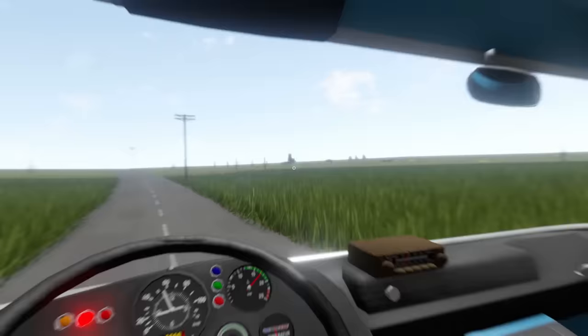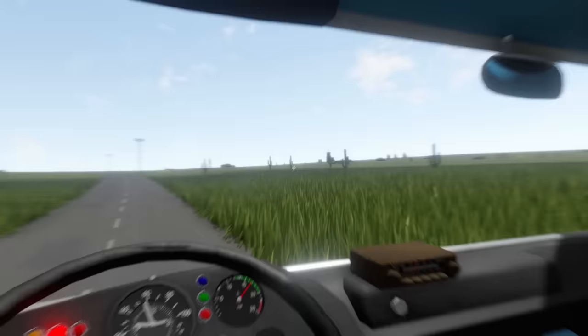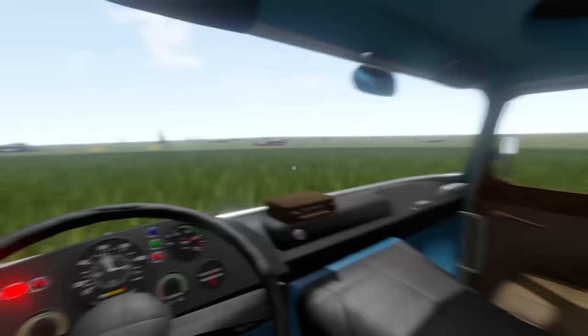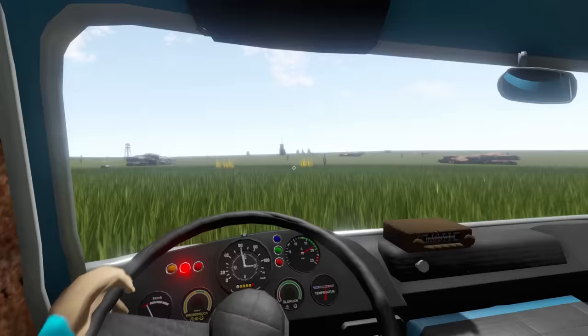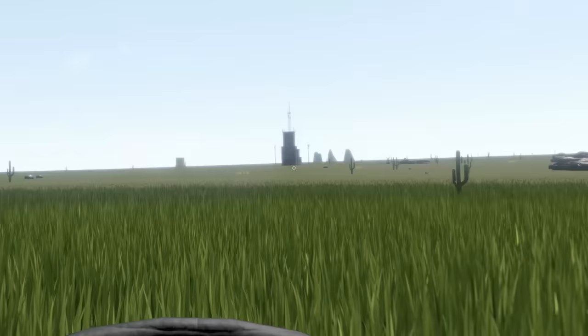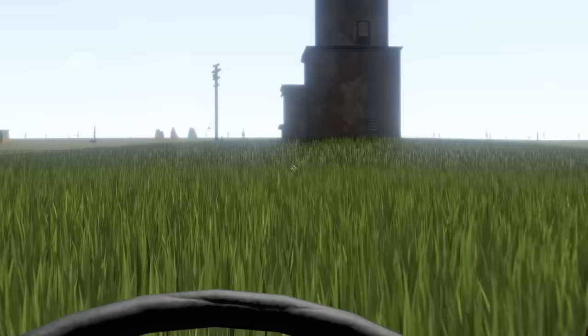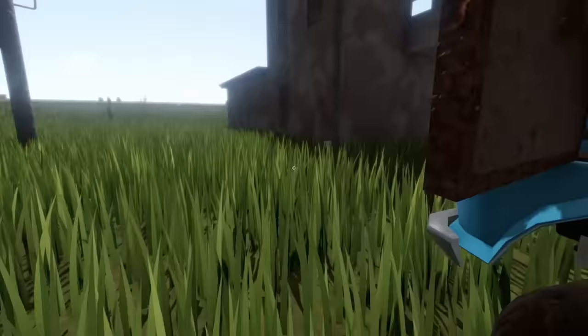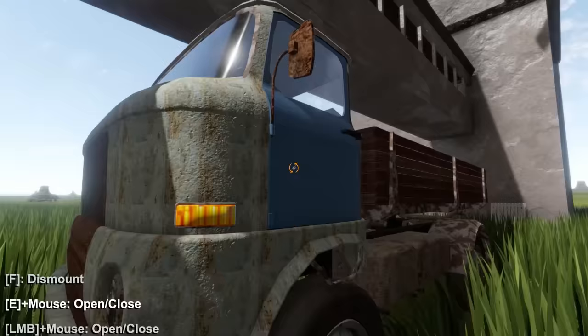We have another building up there and supposedly there's a chance we can find giant truck fuel tank things that we could tow behind us on that hitch. I hope we find one - haul our own fuel in our truck, that's like a zombie rabbit apocalypse dream. Let's see what's gonna spawn. Wait, is that another truck? What are the chances? That one has a box, but ours is much cooler. Let's go steal the doors off this one.